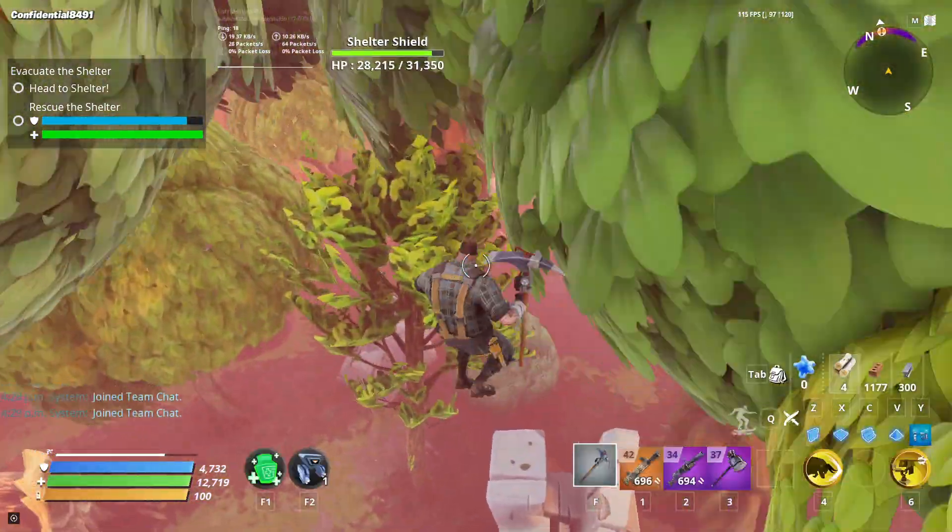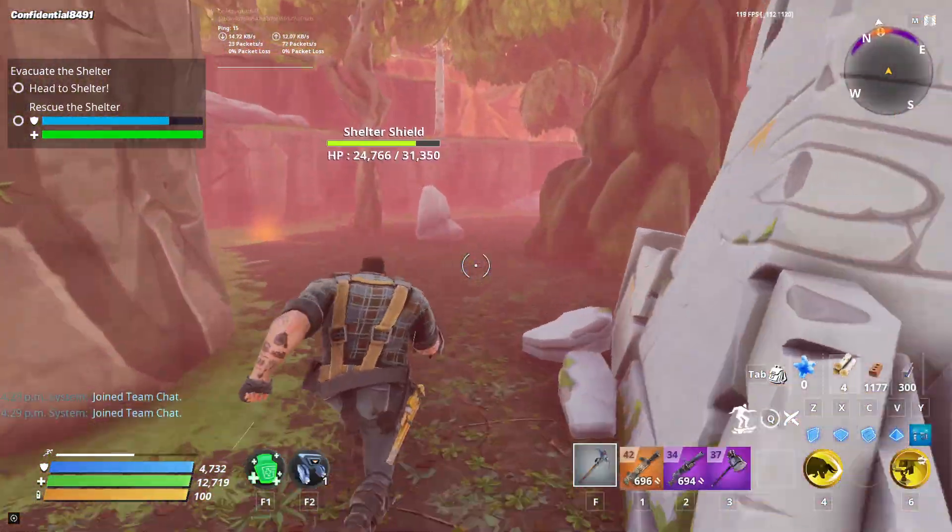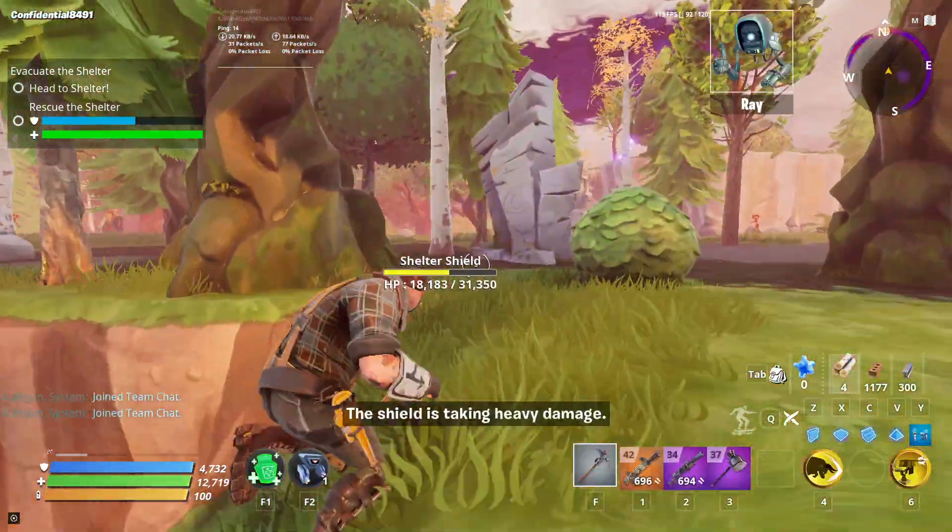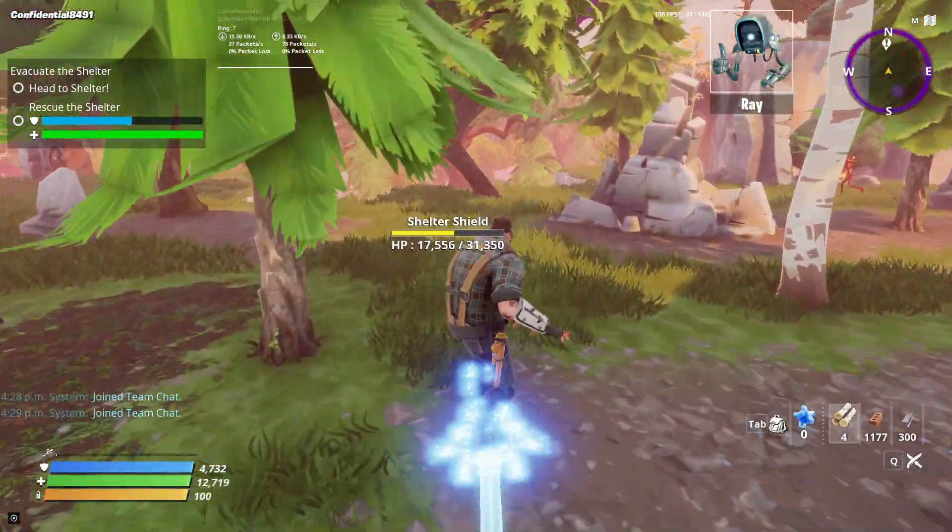So, evacuate the shelter. First thing you're going to want to do when you actually get into the mission is run towards the shelter, which will have a health bar and everything already shown. Oh, that's going down fast.